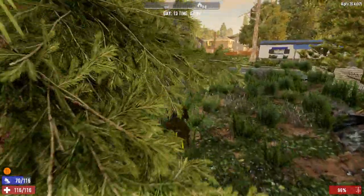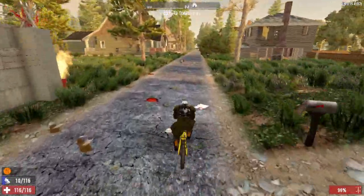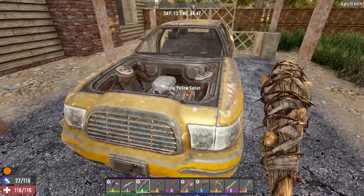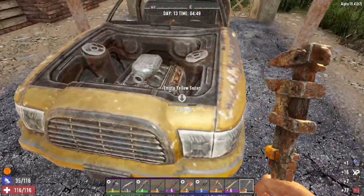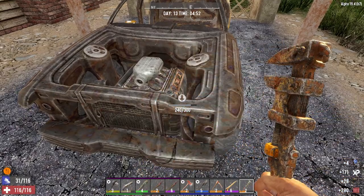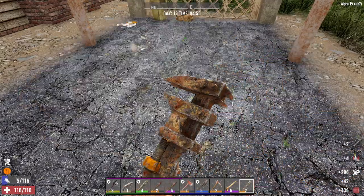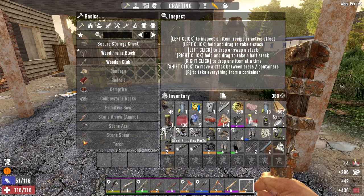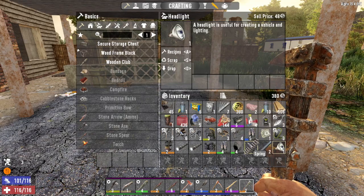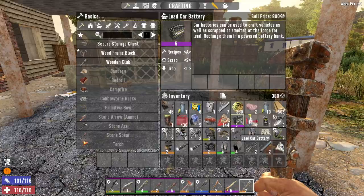Alrighty guys, we're headed towards the trader now. She doesn't open up for a few minutes but I'm going to scrap down this car over here to really start trying to build up on some of our materials. I would like to be able to build a mini bike or even a motorcycle soon. All the stuff I've been dropping off at the dropbox we're gonna sell this morning. We got a level six car battery — we're gonna keep that.